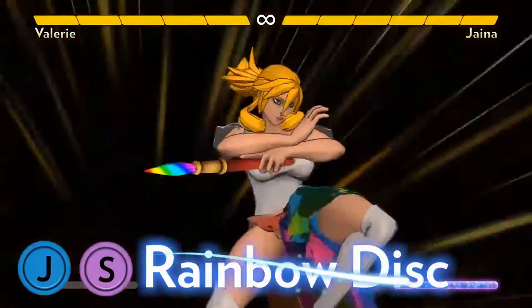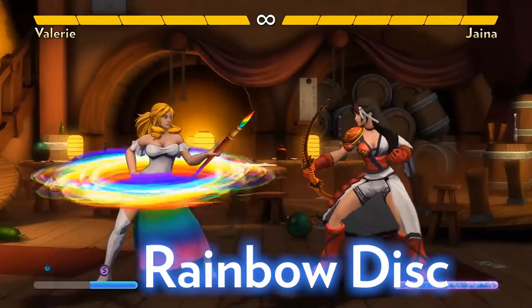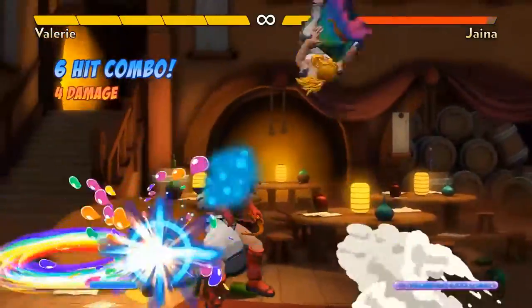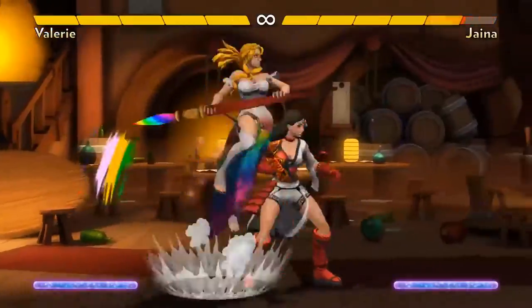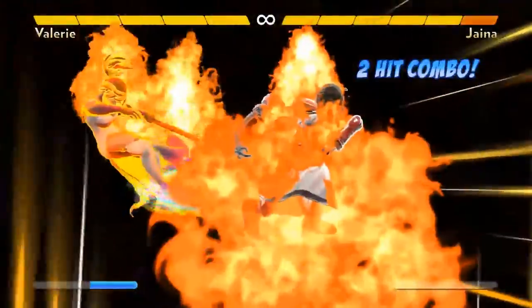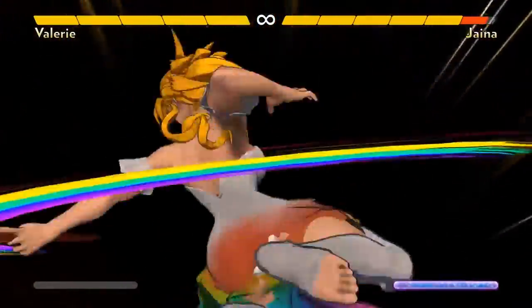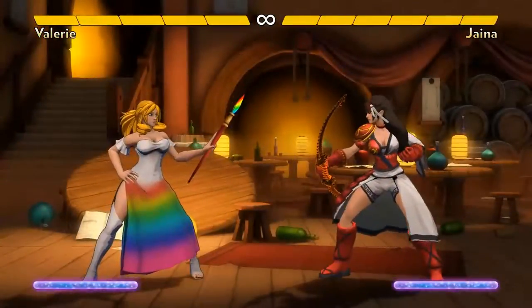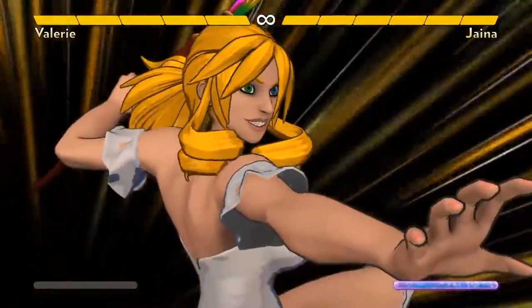Her air super is Rainbow Disc. It has slow startup, so she has to really earn a moment in the fight to summon it. If she can put it above an opponent, she can go crazy — if they get hit, they will take a ton of damage. If they block, they'll take a ton of block damage. Be careful though: while they're blocking the disc, they're still able to do fast invulnerable attacks between hits. She can go for mix-ups like repeated cross strokes or multiple yellow swipes while they're locked in place. Try to save your meter for Rainbow Discs if you can, but settle for Chromatic Orb if you're getting pressured too much.